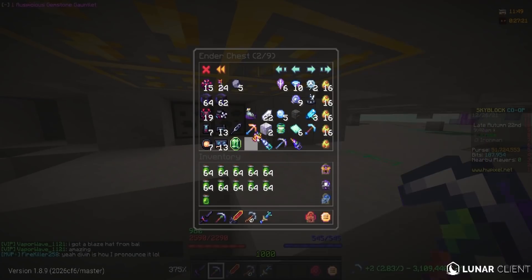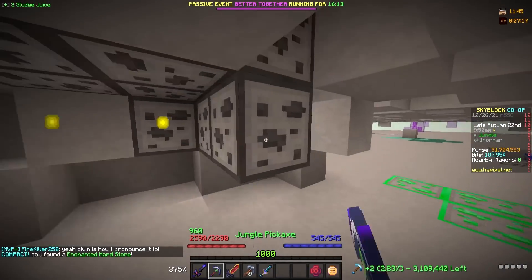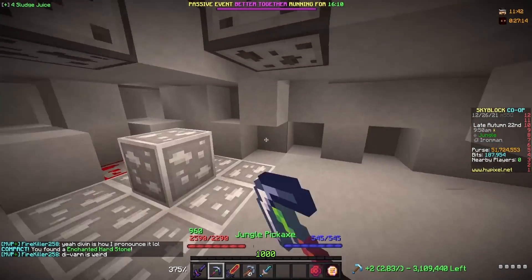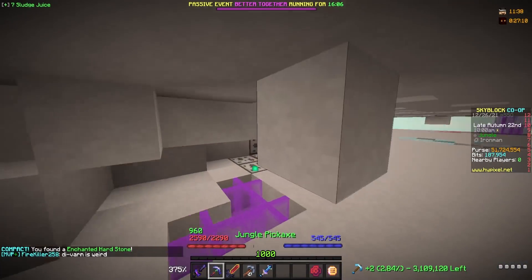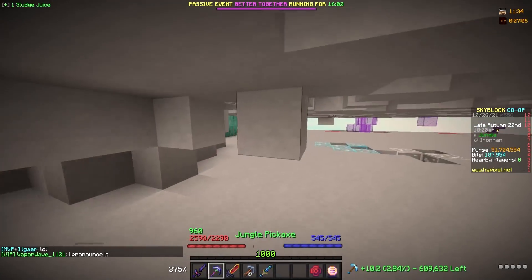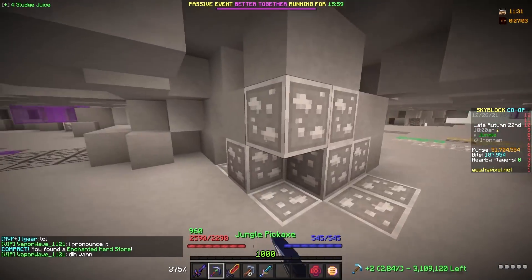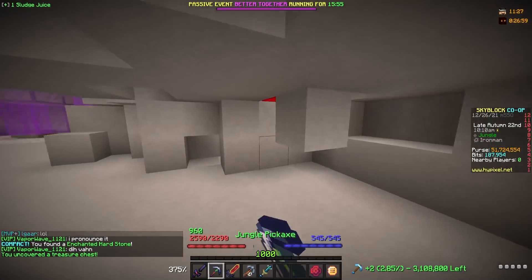The sludge grinding is honestly similar to worm fishing — sometimes you get a bunch of sludge, other times you just don't get sludge for a little bit. It's a little bit of something you have to get used to. Halfway done, ten more stacks of sludge to go. And then we actually have to mine a little bit of gemstones so we can actually make these gemstone mixtures.